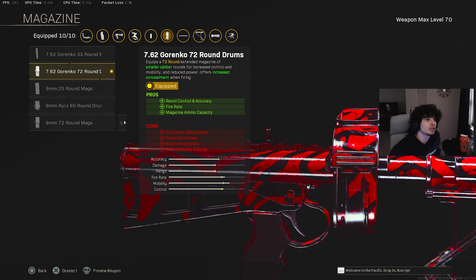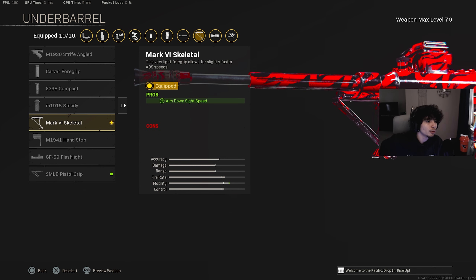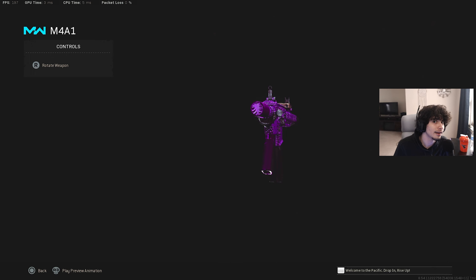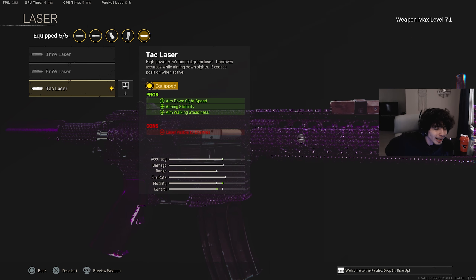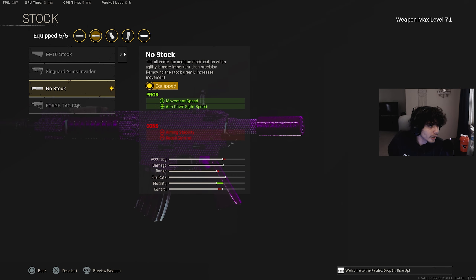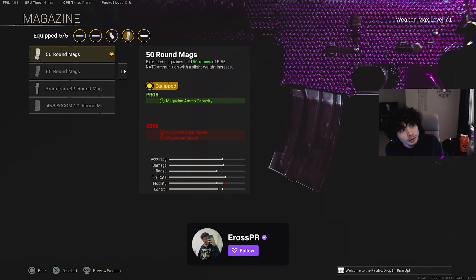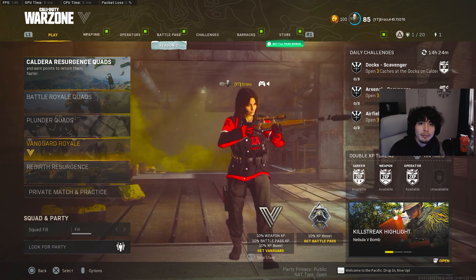Another class I recommend is going to be the Owen Gun. For the muzzle, we're going to be putting on the Recoil Booster. For the barrel, we're going to select the Hawkinson 305mm Precision Barrel. For the optic, going to run the Slate Reflector Red Dot — you can rock any optic you want, personal preference. For the stock, rock the Remove Stock. Perk one is Acrobatic, perk two is Quick. Slapping on the Fabric Grip. For the magazine, putting on the Gorenko 75 Round Mags. For ammunition, putting on Incendiary. For the underbarrel, slapping on the Mark 2 Skeletal.